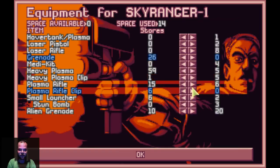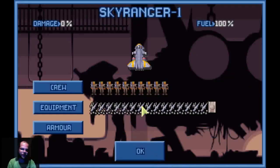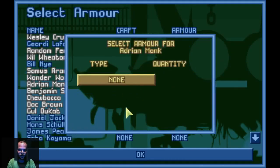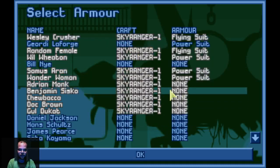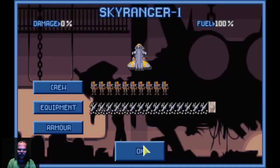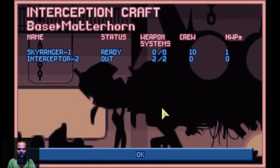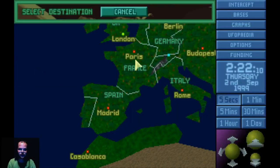I gotta sell some junk. We're gonna go plasma this time. This is a heavy or medium heavy armor - do I have any extra armor? No, I don't have any extra armor. Sorry, you'll have to deal with what's available for now. I'm working on flying armor. All right, let's go get him - intercept, Sky Ranger one, go get him!